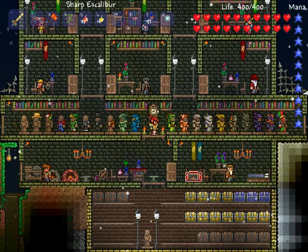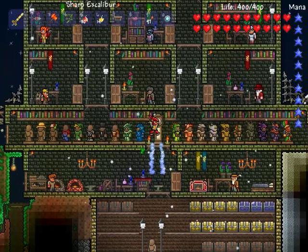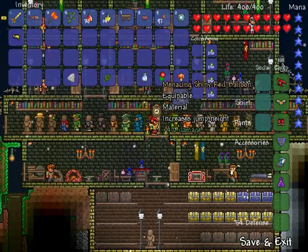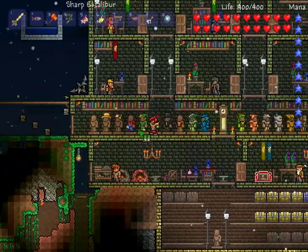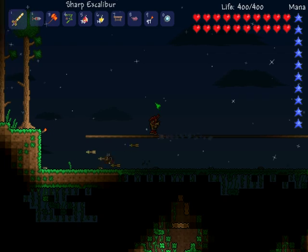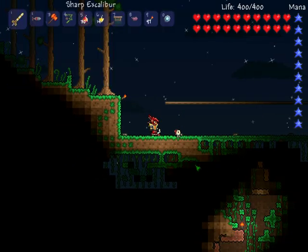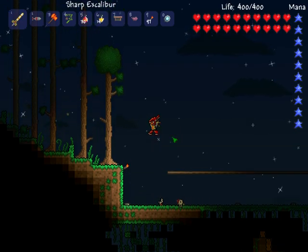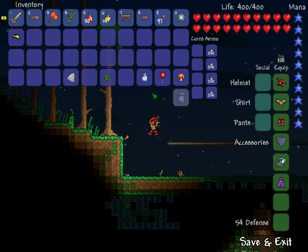What's up guys, I'm here today to show you how to craft the Cloud in a Balloon — a combination of the shiny red balloon and cloud at the bottom. I'll show you the shiny red balloon first: it gives you an increasing jump height. So you can jump really high with it, as opposed to without it where you can only jump this much.